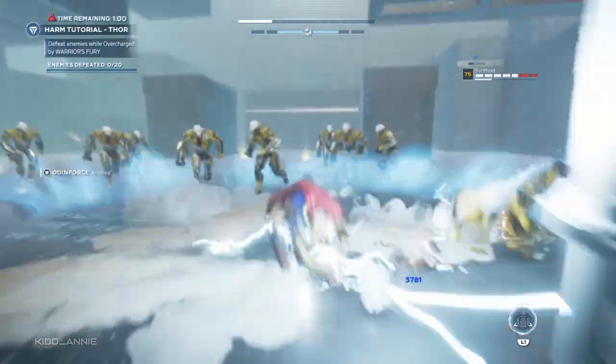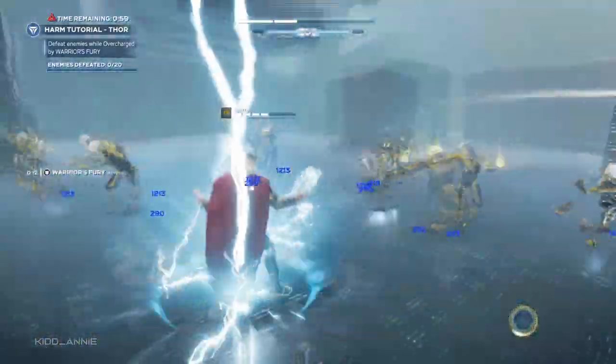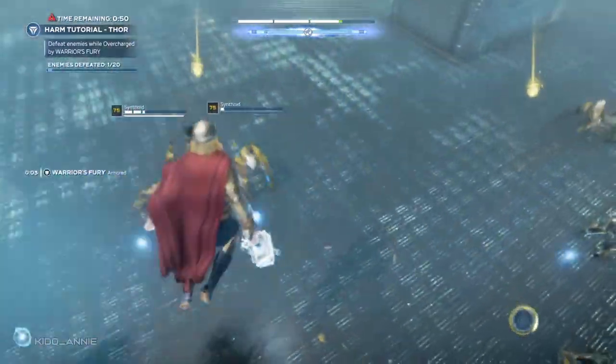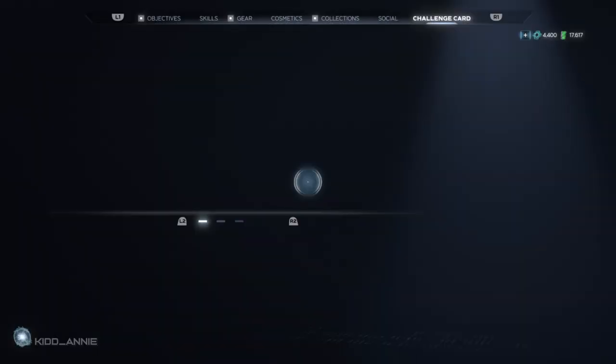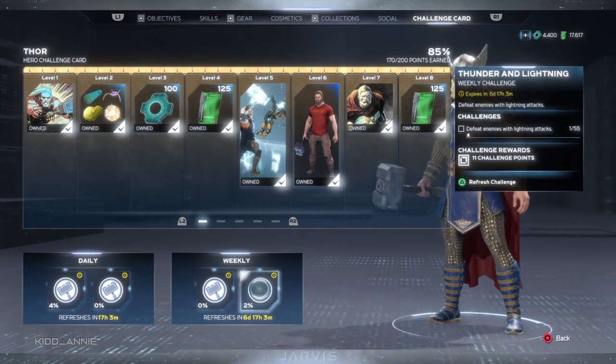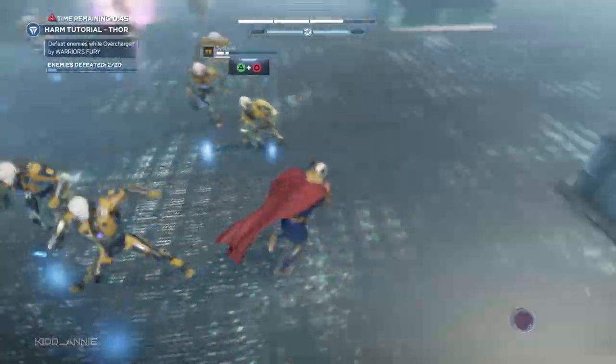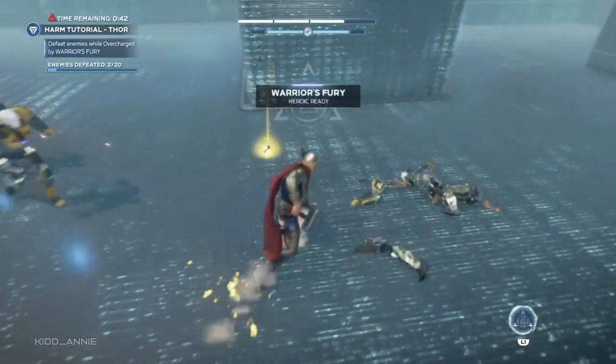Once you get started with the Warrior's Fury tutorial, what you need to do is constantly press Triangle and R2 at the same time — that should give you a mixture of heavy lightning attacks. Let's quickly go back to the menu, and as you guys can see, two of the lightning-based challenges are filling up at the same time.